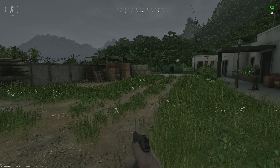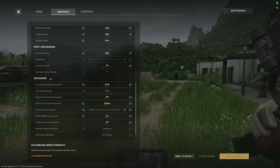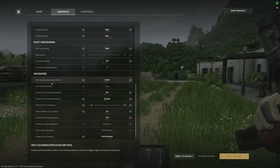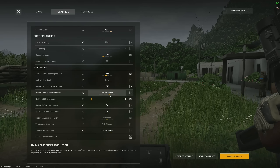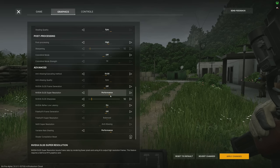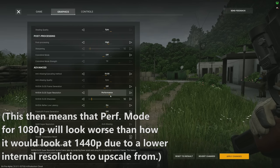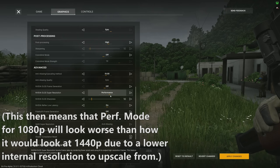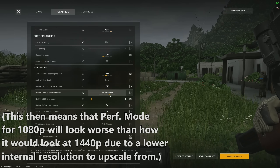This will give you a good idea of where you'd want to be based on your internal resolution. Note that the lower your monitor resolution — for example, 1080p — the higher you'd want to try to be with upscaling, or even native if possible. That's because 50% of 1080p is 540p, whereas 50% of 1440p is 720p. So the base resolution is still higher for 1440p even when using the same upscaling setting.